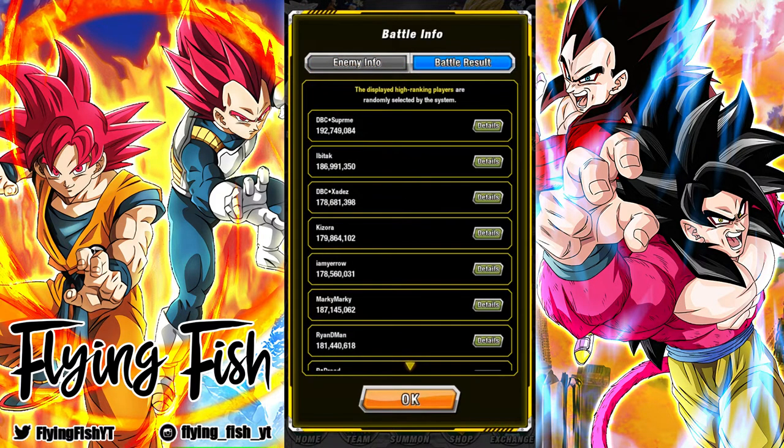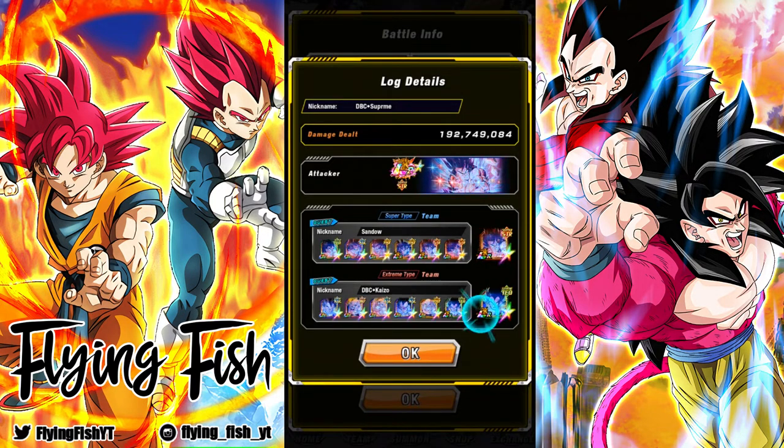Oh my gosh, that is an insane score! The strategy was — assuming you don't have Rainbow Kaioken Goku as your leader — it's usually the free-to-play version Z Goku. Then you want to bring as many Kaioken Gokus as possible, like Saiyan Saga Kaioken Gokus, plus the version Z Goku since he's also Kaioken technically. For villain supporters, the best way is three Nappas and then Giant Ape Vegetas.